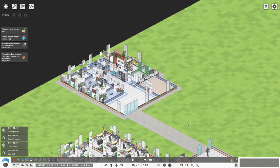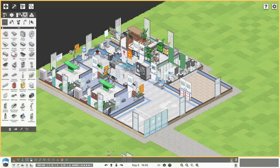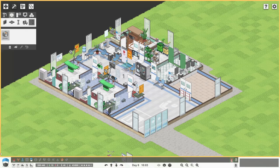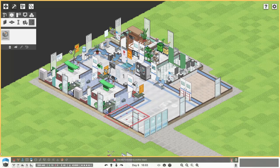Now that is when money starts to just disappear. It is incredible how fast money can disappear when you start building out hospitalization. So we're going to take this steady. We're going to need an elevator, please. I'd love to see stairs in the game - I think that'd be really cool to see stairs.